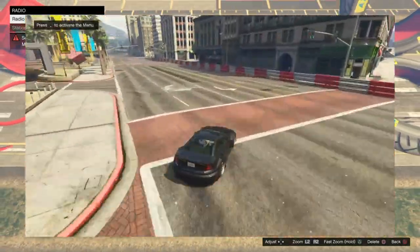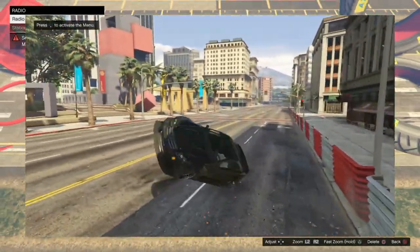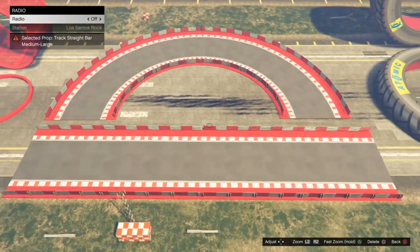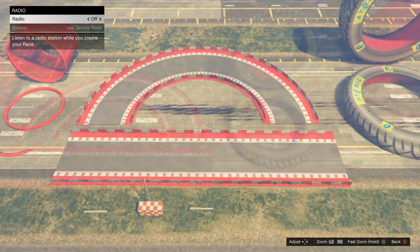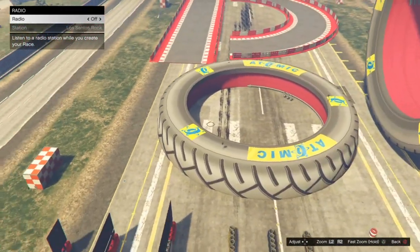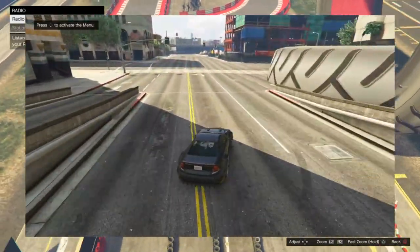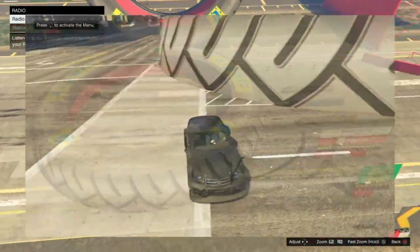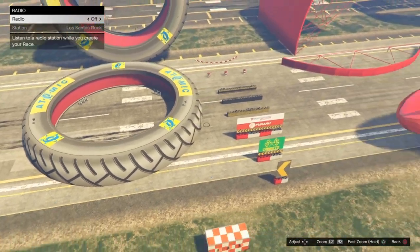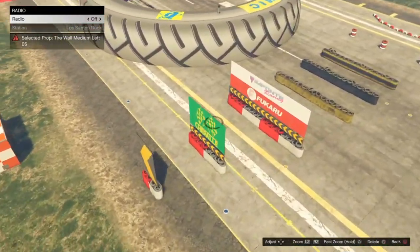I know if you've got a racetrack sometimes you have to use metal barriers, which is fine, but you need to eliminate them as much as possible. Next we've got the big tire prop, which a lot of people use as a big apex prop, but it has a bad hitbox so try not to use those.